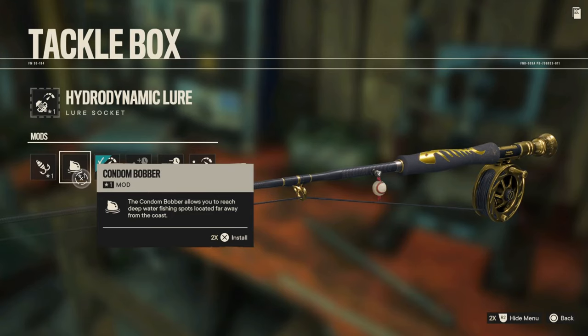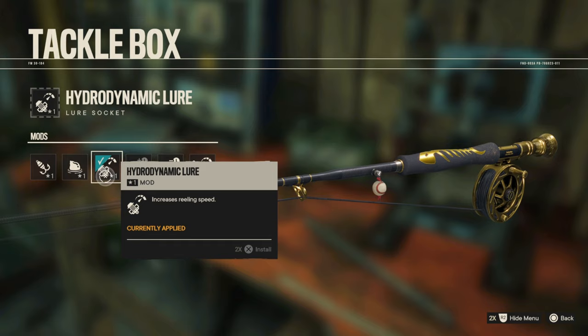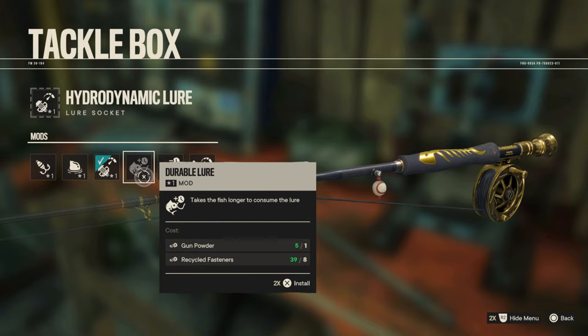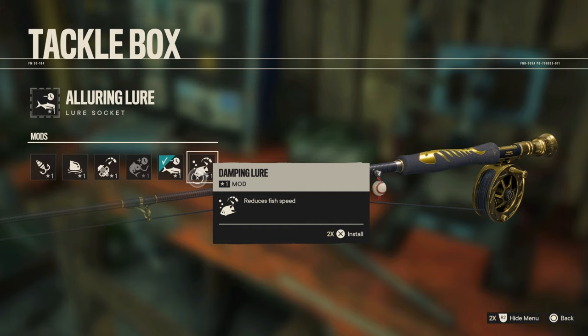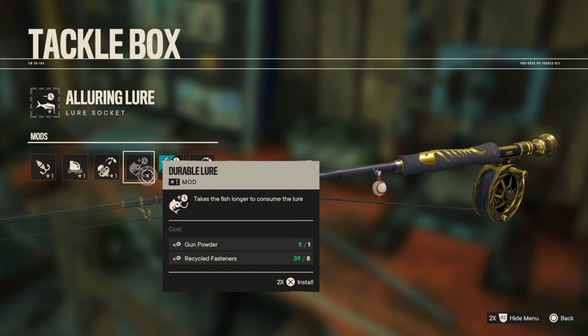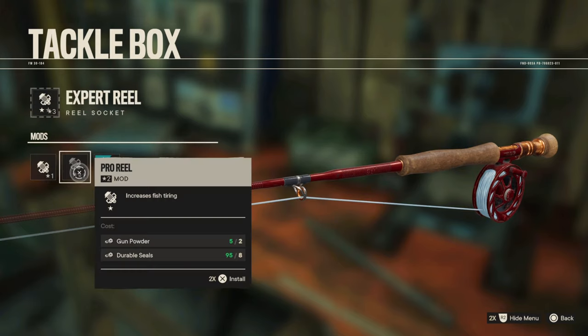Looking at the lure sockets: the first is just basic. The second is for fish in deep water. The third increases reeling speed, so that's for fish that are hard to reel in. The fourth takes the fish longer to consume the lure — I think that's for predator fish. The fifth is for evasive fish. And the last one reduces fish speed, so that's for high speed fish.